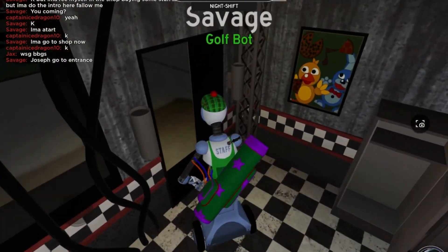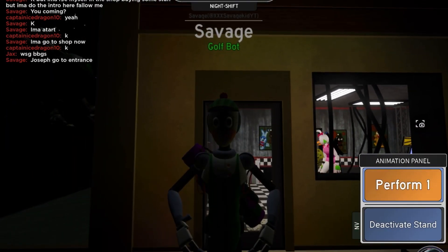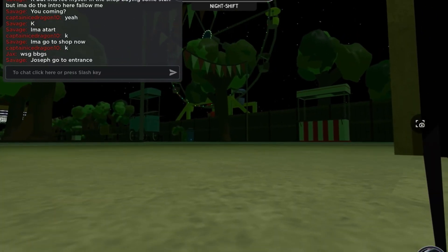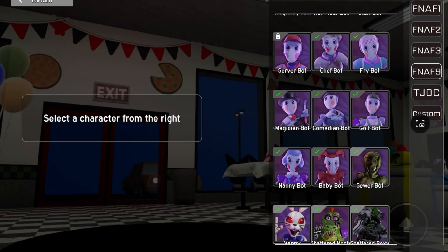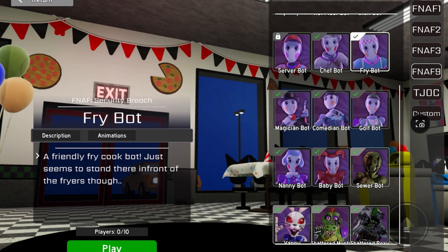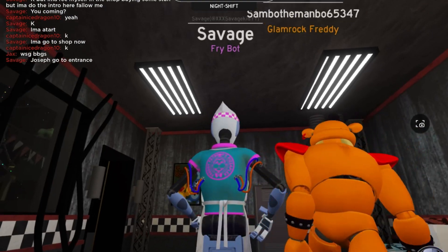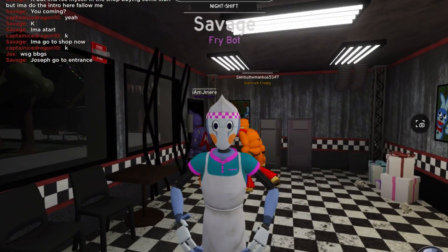I'm not gonna do other animations because it's literally the exact same thing for all of them. There's no stick in there surprisingly. Pretty cool - he must be working at, or playing at, Montgomery Gator's place - Monty's Golf. This must be where he's playing. Time for Fry Bot - let's see how he looks. Pretty nice and fancy.